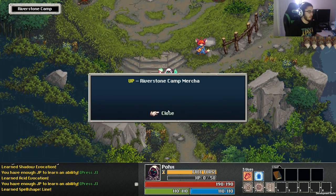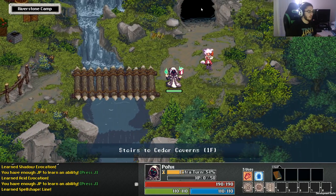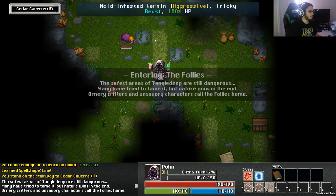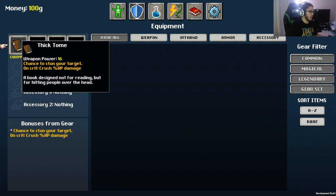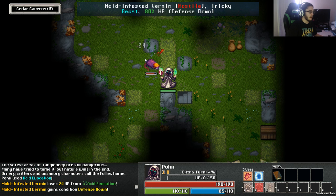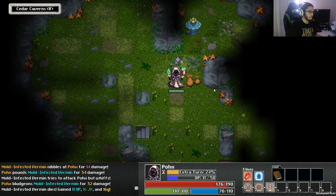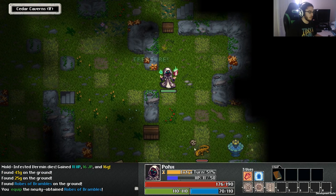Let's jump into Tangle Deep — we're going to Cedar Cave. I don't even know if this character is melee or what. My weapon has a chance to stun the target, so Spell Shaper is actually melee for now. I've also got Shadow Evocation which has huge range. So I have acid, shadow, and melee options already.